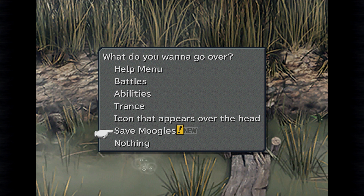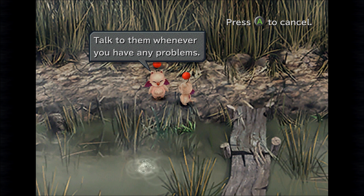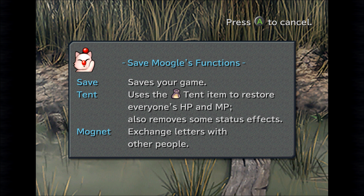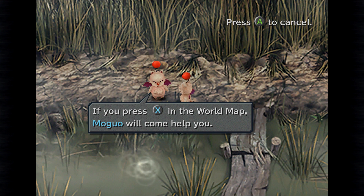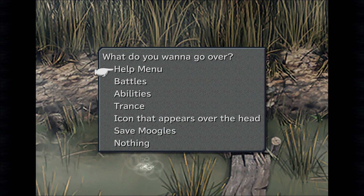And lastly, Save Moogles. You can find our buddies everywhere in the world — talk to them whenever you have any problems. They can save your game, use a tent to restore everyone's HP and MP and remove some status effects, and use Mognet to exchange letters with other people. Unfortunately, you won't be able to save or use a tent in some places. If you press the X button on the world map, Moogle will come and help you — but try not to overdo it, he might get mad if you call him too many times.